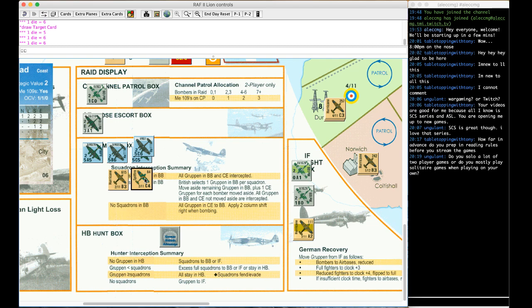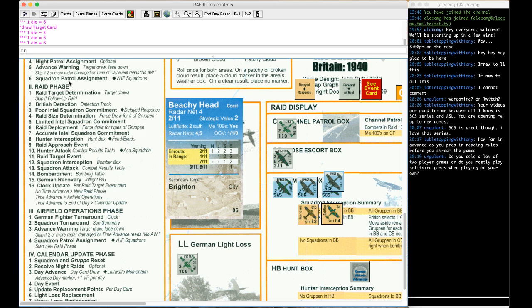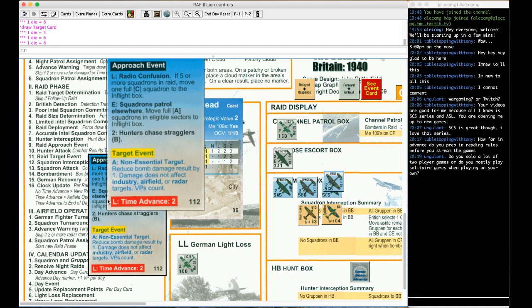Back to the sequence of play — now we do the raid target event. Drawing from the event deck: non-essential target, reduce bomb damage result by one. Damage does not affect radar targets. So he's not going to knock out the radar — maybe he hit the mess tent or something — but he'll still score victory points. Reduced damage by one, VPs only.